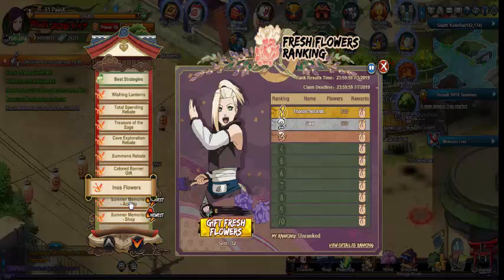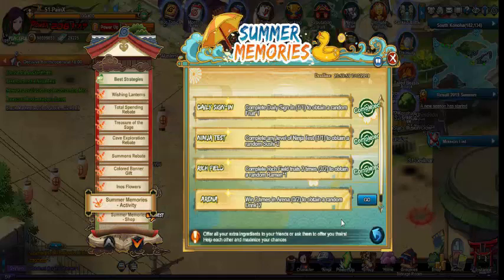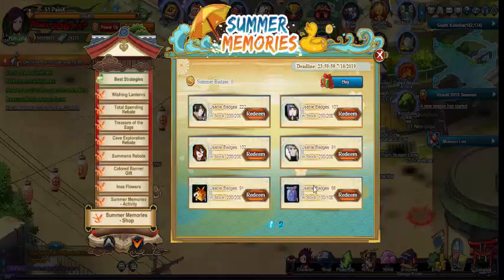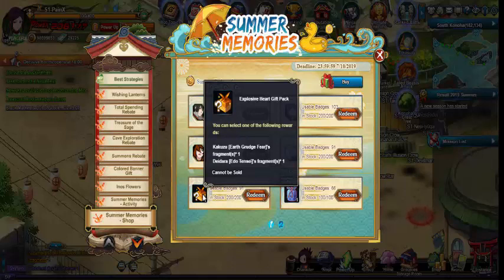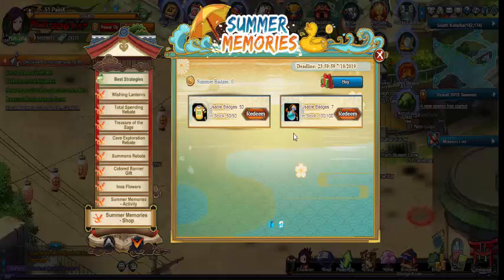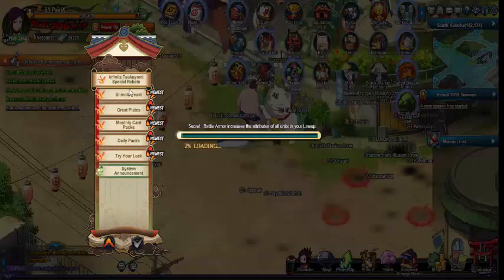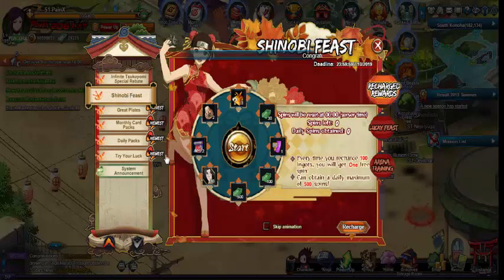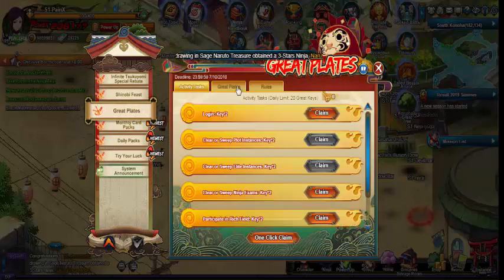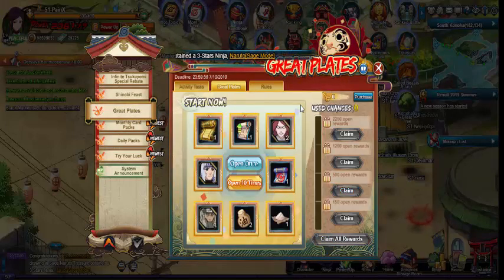It'll give you until the 7th to claim your stuff. Summer's Memories — so far I have to do arena and then the ninja exam, or you can redeem. Sasuke, Conan, Mei, Tobirama — Explosive Heart Get Pack, Lucky Key Pack, the Hot-Blooded Sports Game, and Training Potions. Infinite Tsukuyomi Rebate, Shinobi Feast — if you're lucky you can get the brand new Itachi. Arena Training doesn't have any skill box or things like that, just your normal items and great plates. Fragments for Kushina, for Dan, and for Kakuzu.